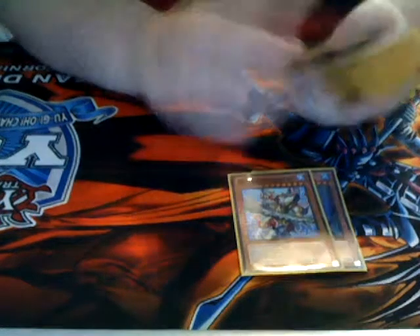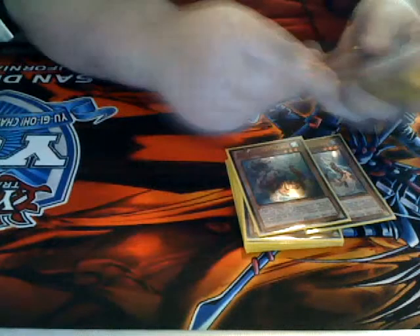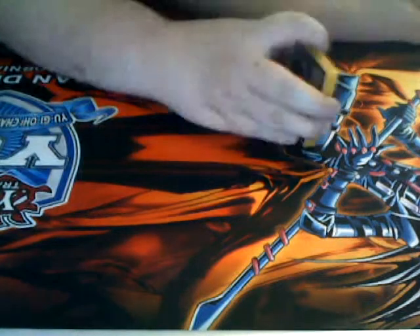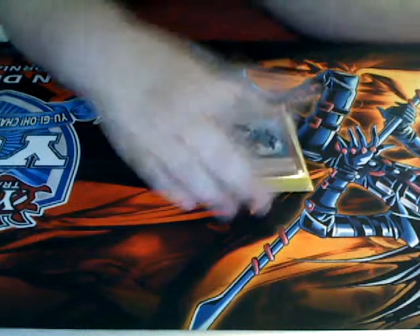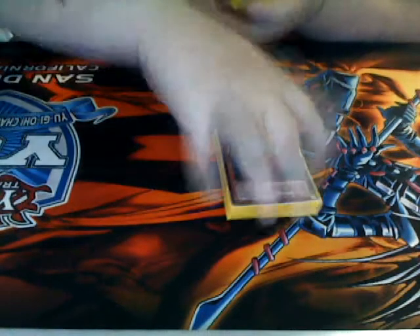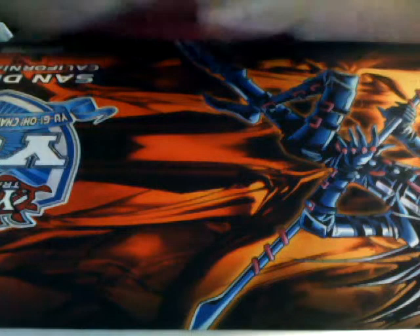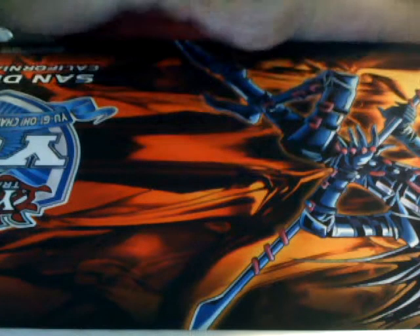So for the monster lineup: one Leed, one Megalo, three Teus, three Pike, one Turd, three Linde, and one Gunde. Those are all the Mermails. I don't play Osha or Hilda — I think they're pretty bad.